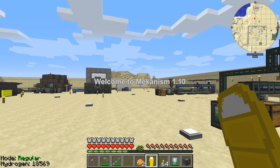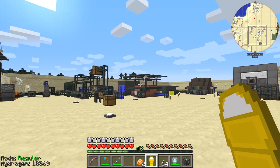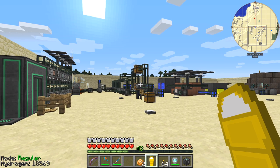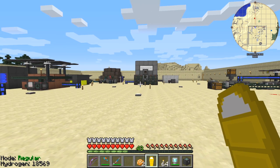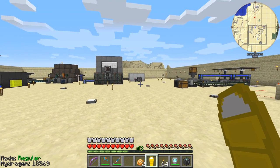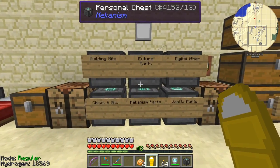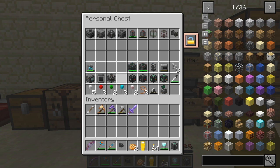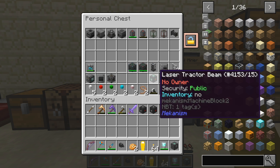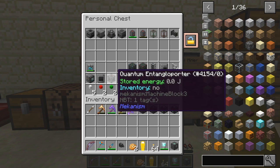Hello everybody and welcome once again to Mekanism 110. We're coming to the end of the series but there are a few other items we need to deal with. We've done the ore processing, we've done all the power generation right up to the water-cooled reactor, and I moved the induction matrix over here. What we've got left includes some other bits and pieces - I've built some in preparation. I'm going to build a second laser, some laser amplifiers, some tractor beams, and I want the quantum entangler porter as well.